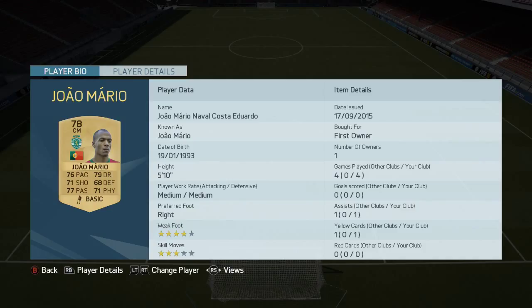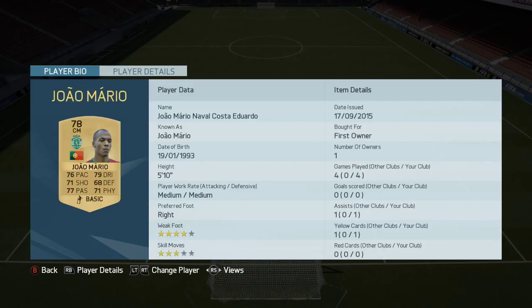Jao Mourinho, the central midfielder from Sporting, was very, very good — his stats on there are brilliant. Alain: what he lacked in pace he made up for in passing and ability, got some good skill and good passing ability.